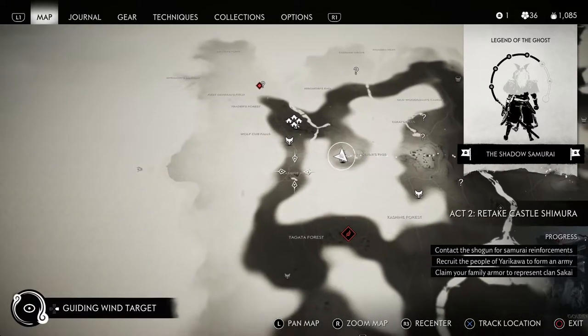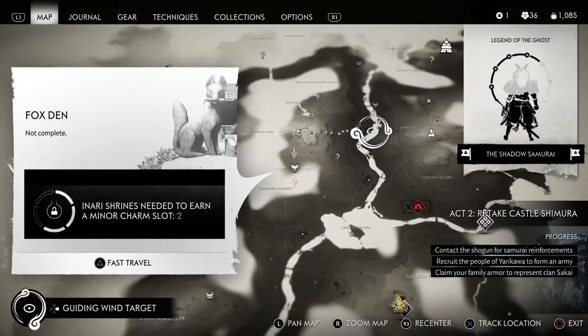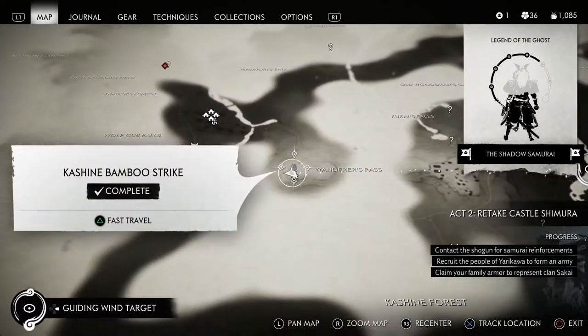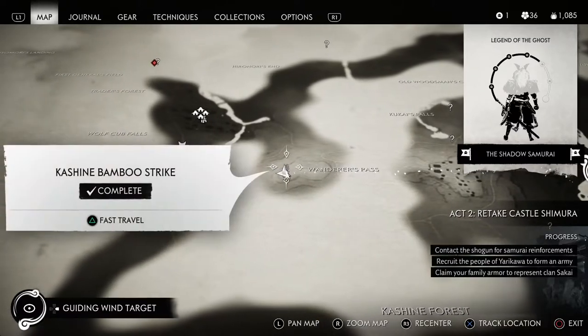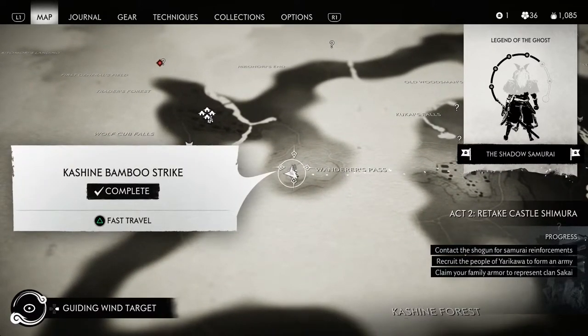Now if you don't come up the road the way I did, you can kind of climb up the rock face on the back. You will actually have a bird that will lead you up here — that is how I found it. And there's also one of the bamboo strikes located up here too if you have not done it yet, so you can kind of do two things while you're here.